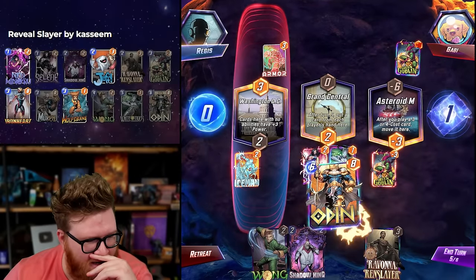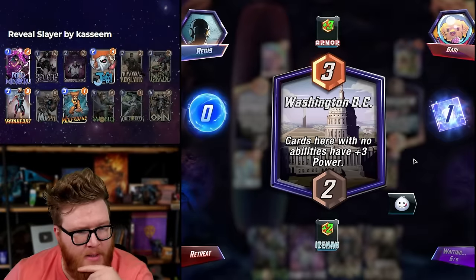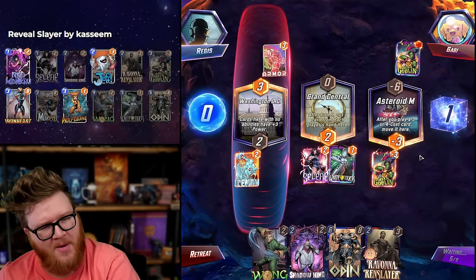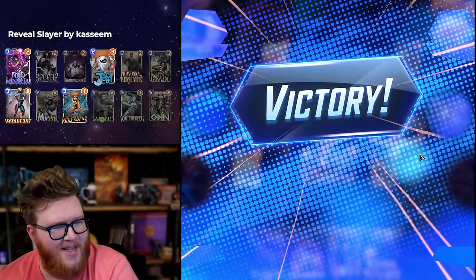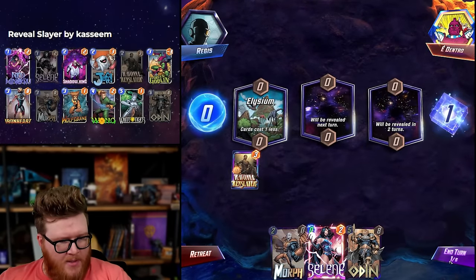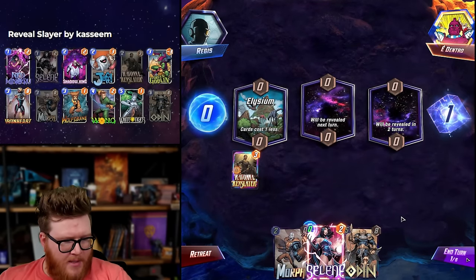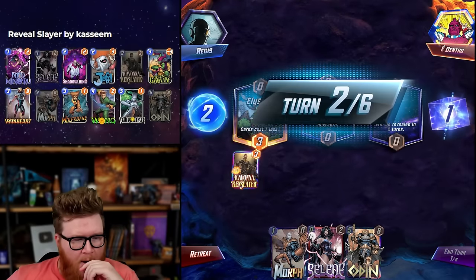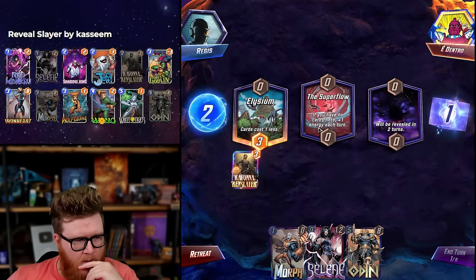We'll White Tiger here in case we hit Odin or Wong — both are pretty insane. The Tigers left are really good if we get them. That's insane though; they just killed their four-drop outright. Ravonna plus Elysium is kind of crazy — we could even play the Selene right now too. It's fine to hit Morph since it's zero cost. Maybe we just greet it and do a Goblin later. The only problem is if I want to play Morph now I don't really get another chance.